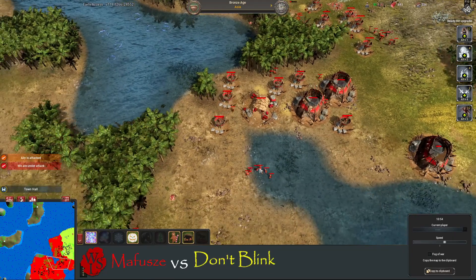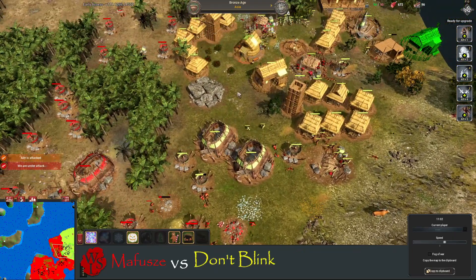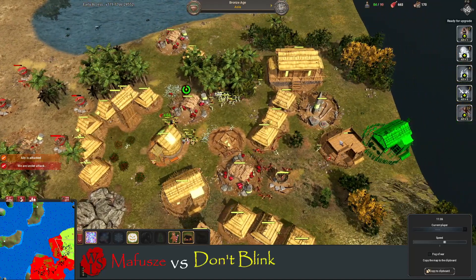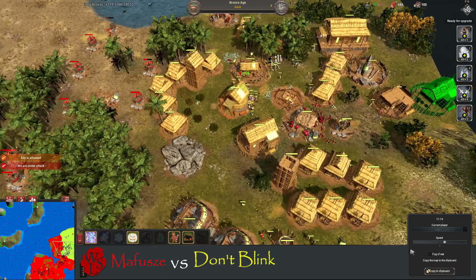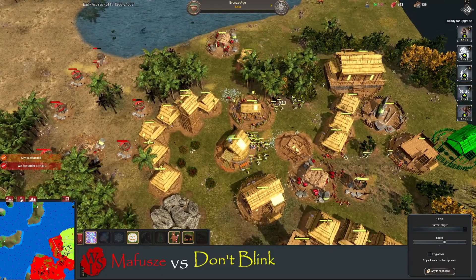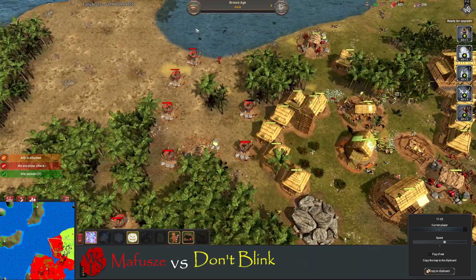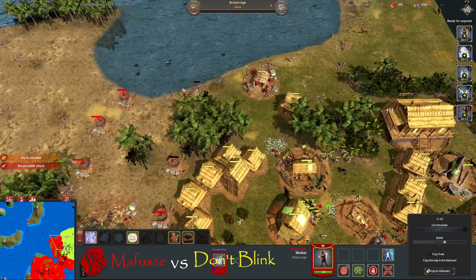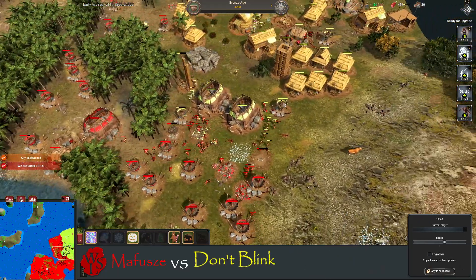Mafusha with an infinite amount of food right now, placing down a ton of bulwarks towards Don't Blink's space. Don't Blink is now being forced to get some shooting ranges — he does not have that much wood. More bulwarks going down, coming up there, some workers still going, going to surround his base.